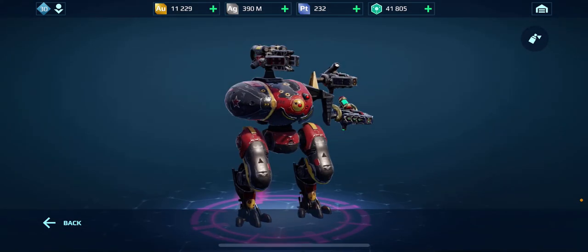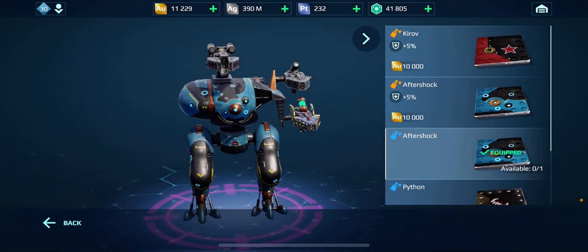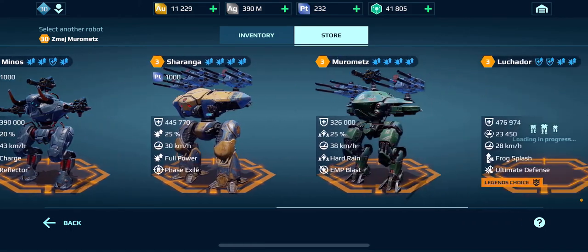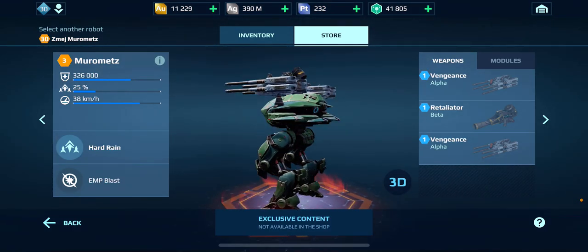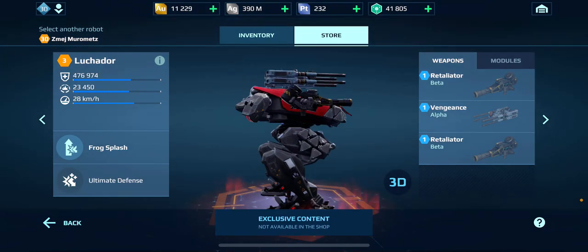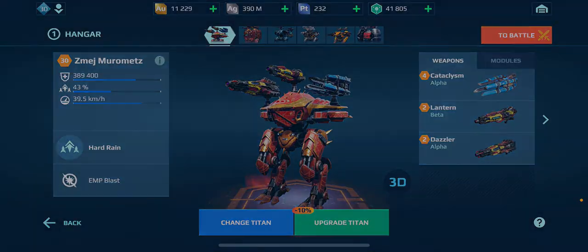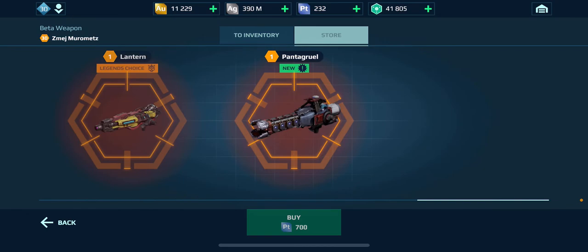Unfortunately I don't have this paint job — I believe I have Aftershock, still a cool paint job. Before we jump in I want to show you guys a few things. If we head over to the Titan section, they're not able to be purchased yet, but you've got the Miramets, Luchador, and Heimdall. Here's the Miramets, I'll go a little fast — Luchador and Heimdall, pretty dope.